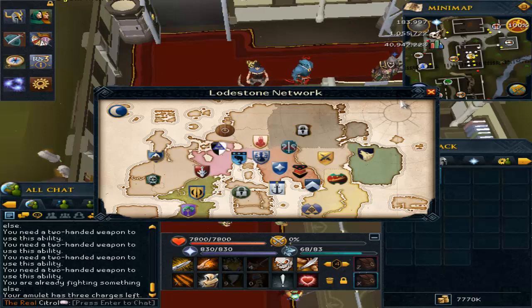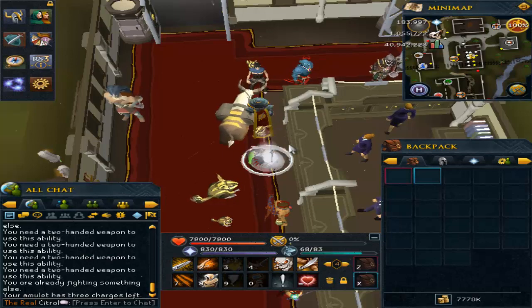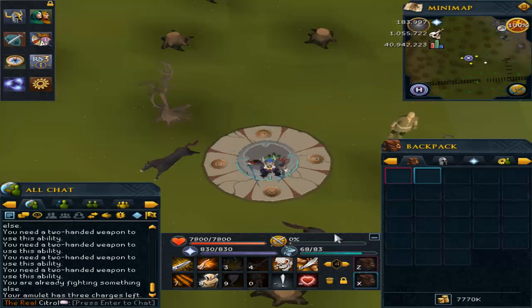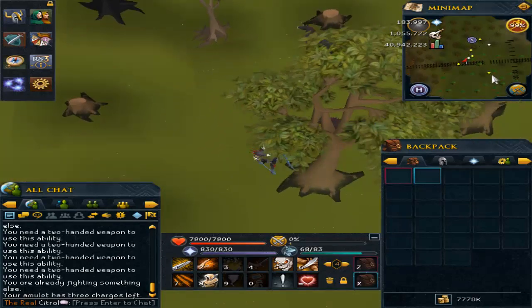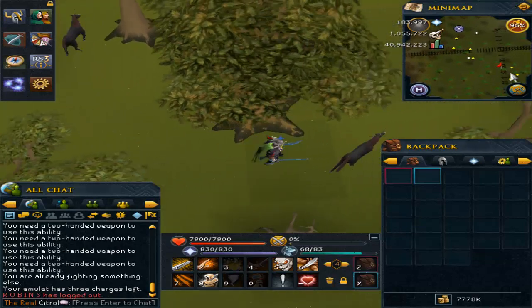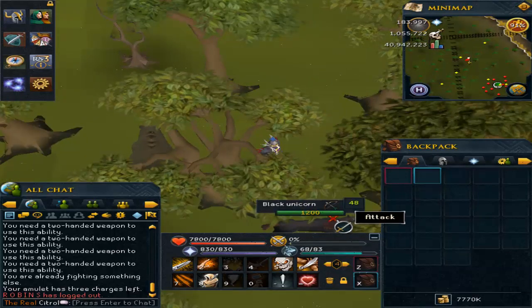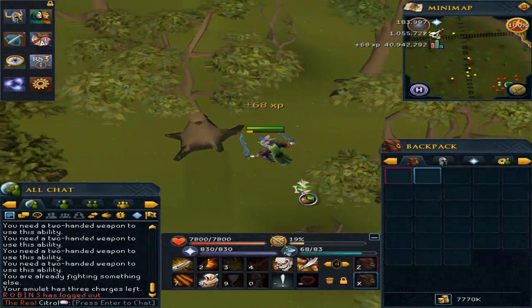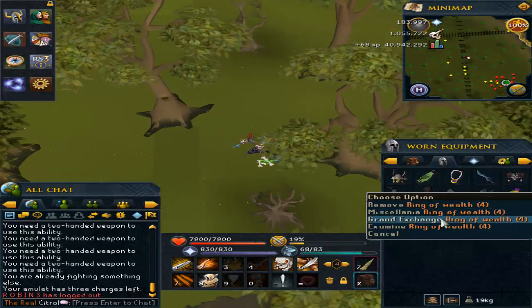Go to the Fremennik Province lodestone — I believe there are some requirements for it, but you don't actually have to go into the Fremennik Province. You just go south of the lodestone. I'm going to show you guys right now live on camera. This is the second spot — it's right next to some more unicorns and you can start killing right away. There appear to be fewer unicorns here initially, but farther down there are a few more. The only yellow dots you'll see in these forests are black unicorns, very close to the lodestone.